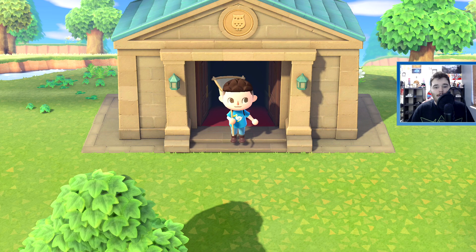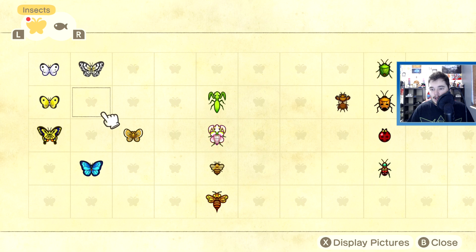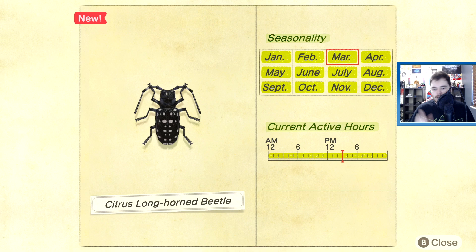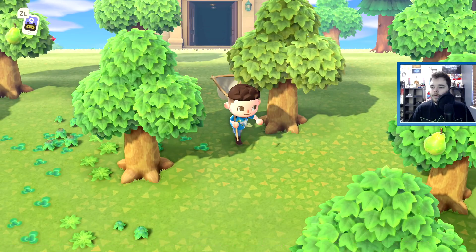Basically all you want to do is keep resetting over and over. This bug does show up — I'll show you right now if we take a look at the critterpedia. This bug does show up at any time. So all you need is a fruit tree stump. You can see current active hours — the entire thing is yellow. Seasonality — the entire thing is yellow, even though we're in March at 2:59 PM. So if we keep resetting over and over, eventually it's gonna be on one of these stumps.